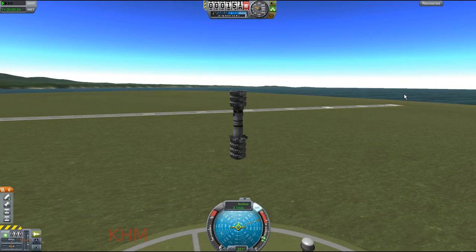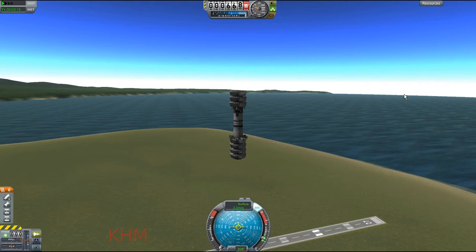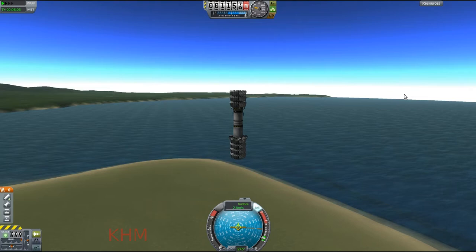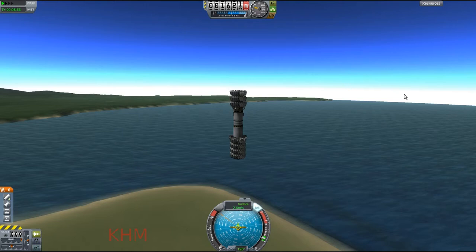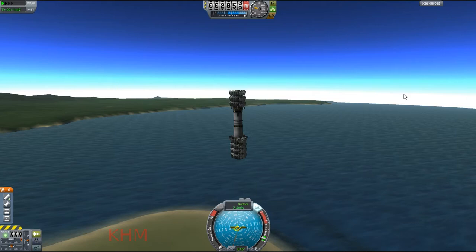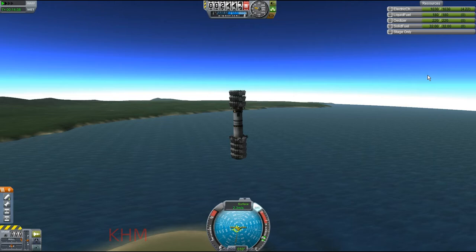I wanted to see how high I could get with this — added more control surfaces and more power generation. I spent a good 45 minutes just flying this thing straight up. We're currently watching it at 16x, which is why we appear to be flying up even though we're only going about 2-point-something meters per second. Around here things started to get a bit on the wobbly side and I had to manually correct its positioning to make it point upward again. It was very very annoying.